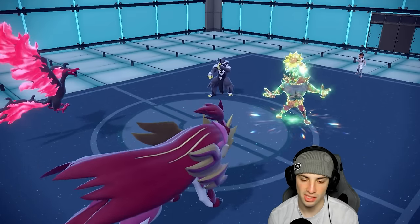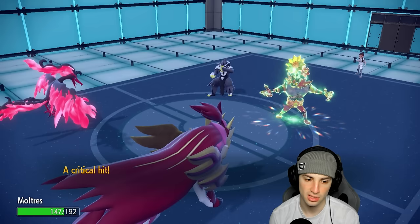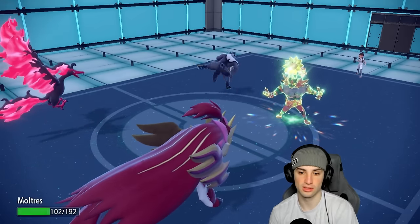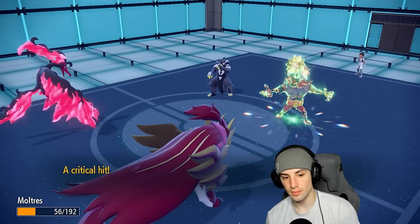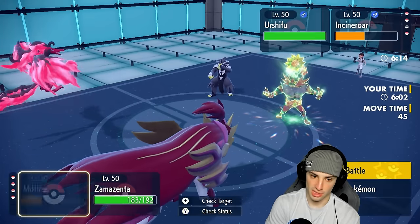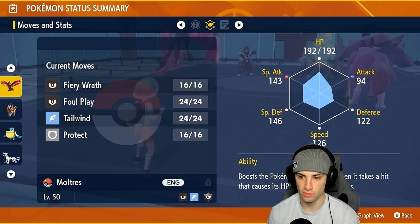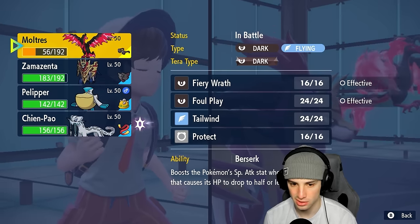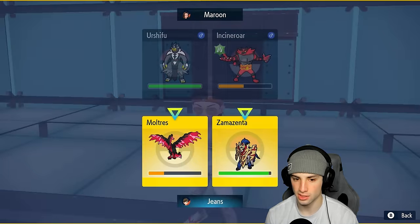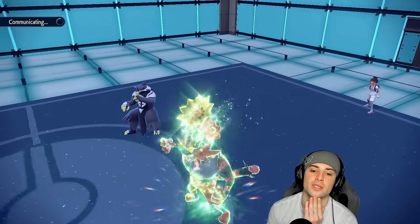They go for Surging Strikes into this slot. My Berserk ability pops — great news for us — giving that plus one Special Attack boost. What's our speed sitting at? 126. I don't know if we're outspeeding these guys, but Body Press is going to be in our best interest against Incineroar. Let's set up a Tailwind — Tailwind could be good. We go Tailwind, Body Press, and keep getting after it with Zamazenta.